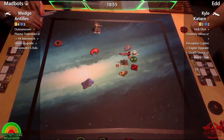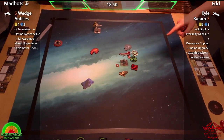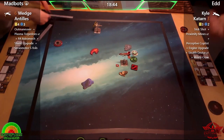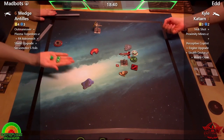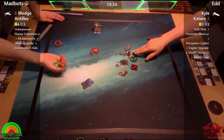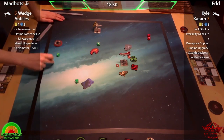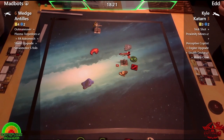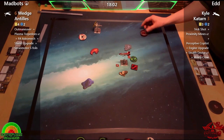Very interesting matchup. My initial thoughts would favor Wedge with his ridiculous ability, but Kyle does have some tricks that could be quite handy — in fact I think Kyle has the only shot at the moment. They're certainly not wasting time, and Kyle actually scores a hit on that first shot, so good work there from Ed.